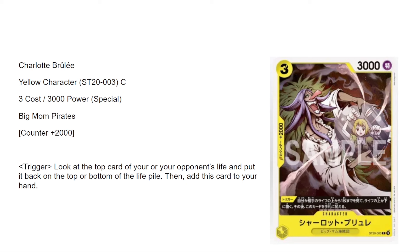Brule is a 2K counter. Trigger: look at the top card of your or your opponent's life and put it back on the top or bottom, then add this card to your hand. So it triggers and lets you view life for free. You can also manipulate life. I think this card is solid — seven out of ten.